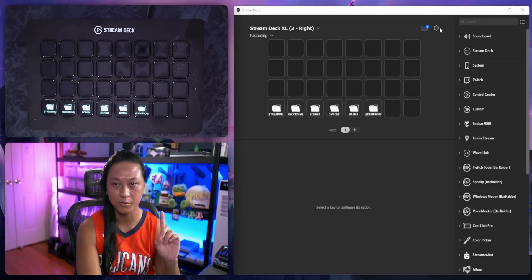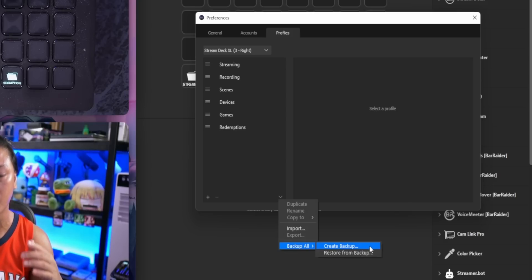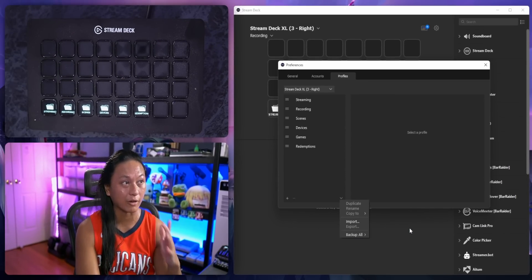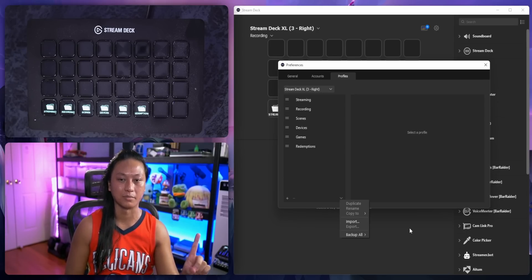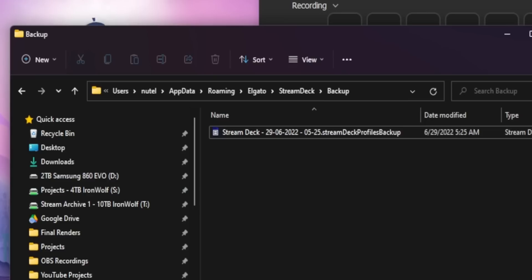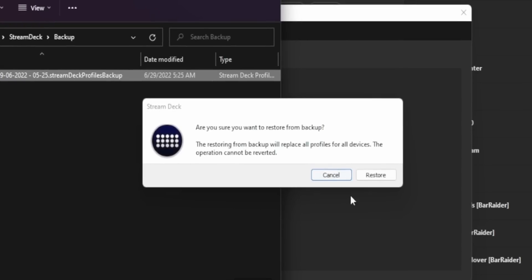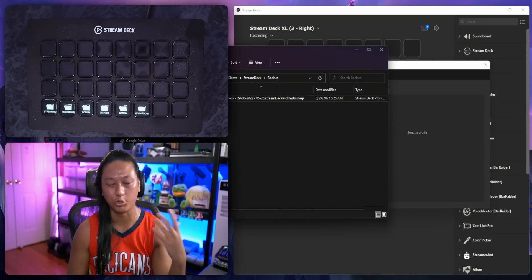Before we talk about all the new features, I think it's important that you back up all of your Stream Deck settings so you don't lose them in the upgrade process. Go into the settings, go to Profiles, click on this little arrow, click Backup All, and create a backup. I highly recommend you do this before every update. One of the new features in this update is automatic backup — so if you navigate to this folder here, this is where all your backups are stored when you update to a new version of the Stream Deck software. If you want to restore a backup, just double-click it and it'll ask you to replace or restore your settings.